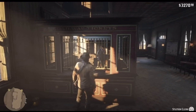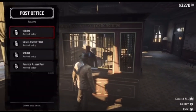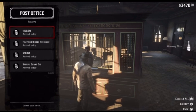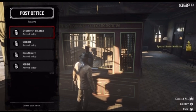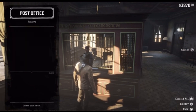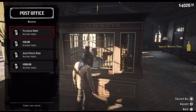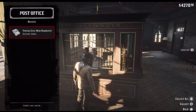When you pick up your mail, you'll notice that you get some of that big chunk of money back that you spent on the cards. You'll also get some other items, but most importantly you'll receive the Vented Civil War Handcuffs, which you'll need to have the Alligator Tooth Talisman made. You can't have that made until after you hunt the legendary bull gator after completing Chapter Five, but this is a good thing to have out of the way.